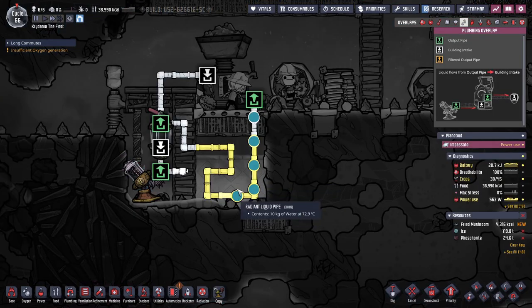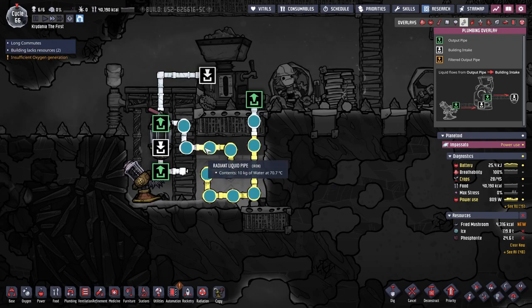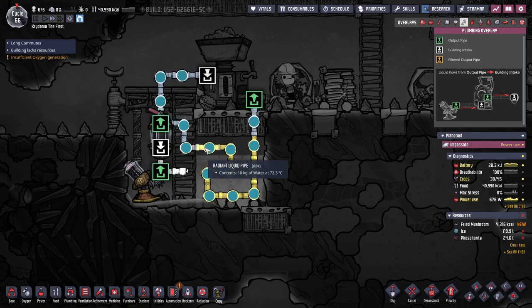Here's our next one — what do we got? 70 degrees? By the end it's cooled down to 50. But the next ones get hotter. We are going to start boiling on the next one, aren't we?